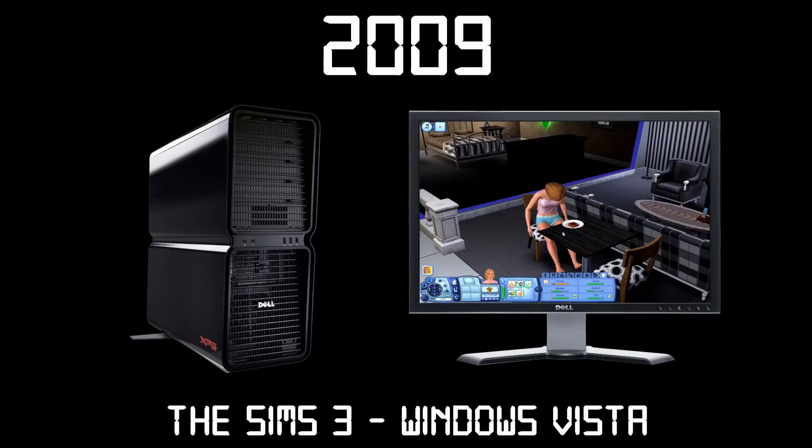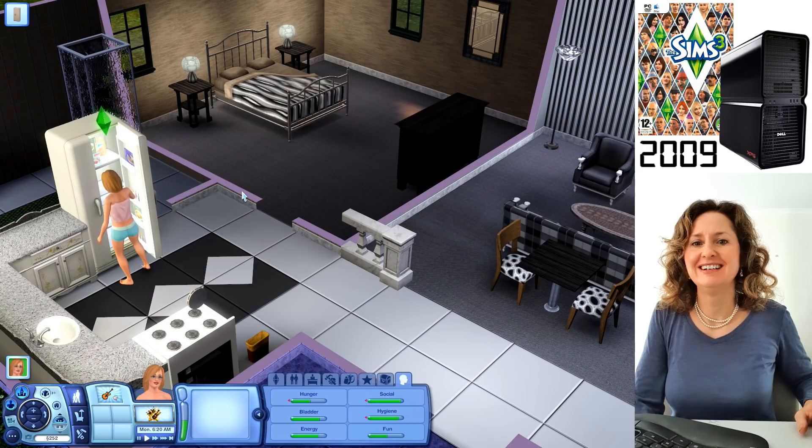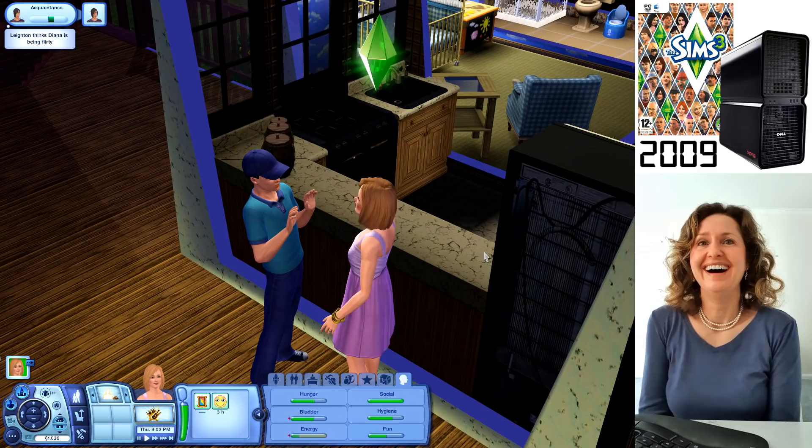Last time on Diana Games Through Time, we looked at The Sims 3 for Windows Vista. This game had Diana designing her own character and experimenting with the various adventures life brings while caring for her Sim. Diana didn't seem to have any luck when it came to attempting to get together with her boss, so let's see how she goes when she becomes the boss of an entire city.